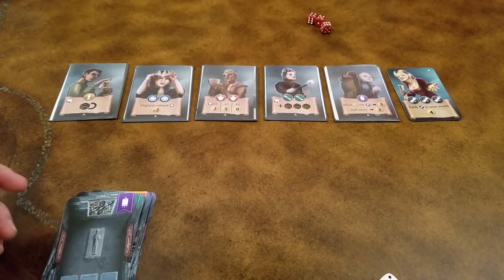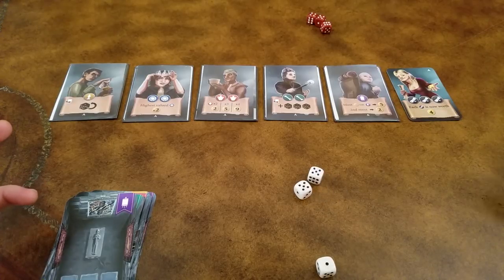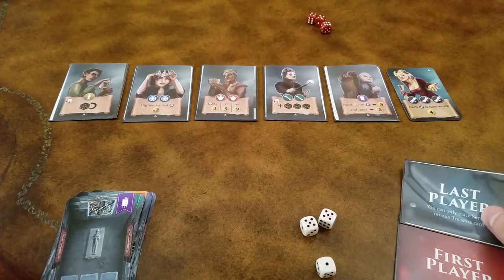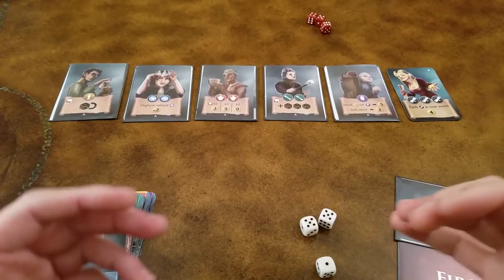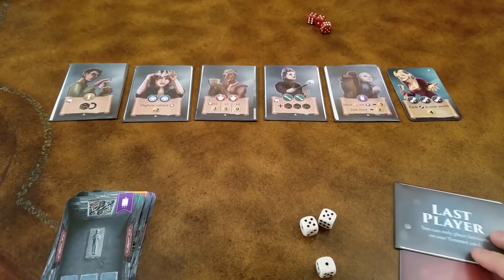And then you're going to roll your dice, and the player with the highest roll gets to be the first player. And the player to the right will be the last player, but in a 2 player game the exception is you will also start with the last player. So I'll get a turn, my opponent gets a turn, and then I'll get a second turn as the last player.